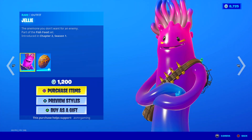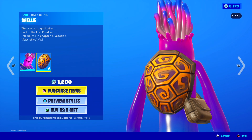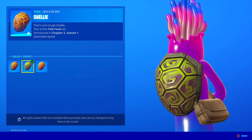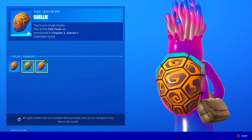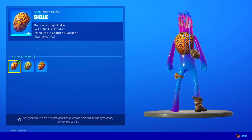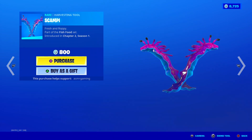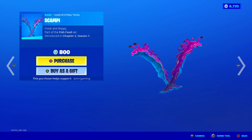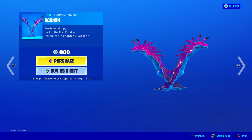Over here we got Jelly — the anemone you don't want for an enemy. Comes with a Shelly back bling. I like the second edit style; looks like Teenage Mutant Ninja Turtles, and this one's really colorful. Very nice back bling, good skin. Here are the Scampi harvesting tools — fresh and floppy. Unique water animation, nice sound, very bizarre design. If you want something really special and unique, definitely check out the Scampi harvesting tool.